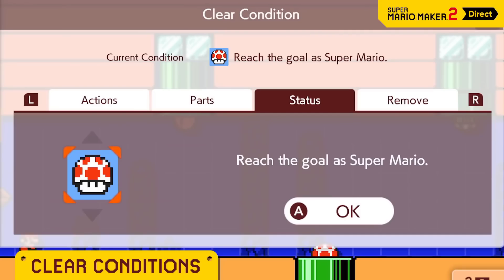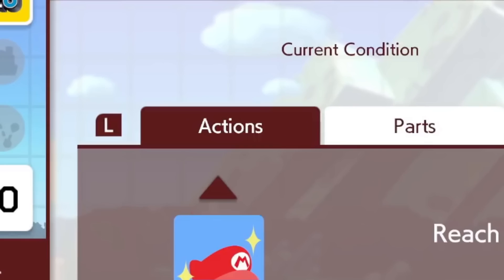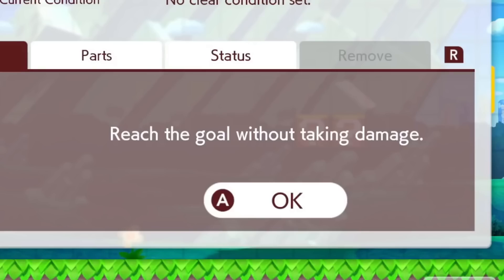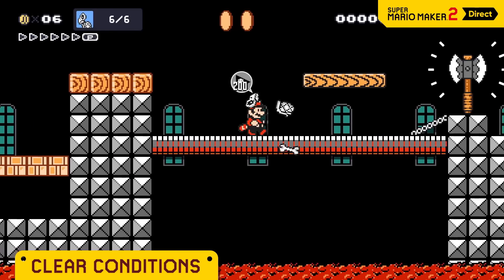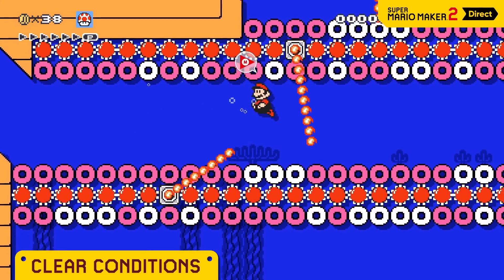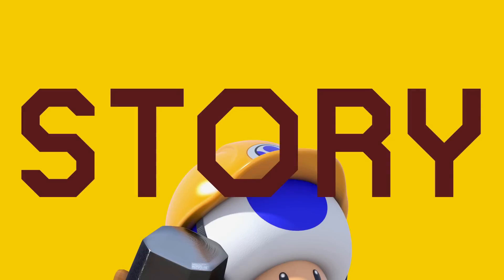Clear conditions and level objectives — this is huge. No more only reaching the end of the level; in Super Mario Maker 2 we can now have clear conditions and custom level objectives. There are basically three categories: action objectives, like "don't take any damage" or "don't touch the ground"; parts objectives, like killing a set number of enemies, collecting a set amount of coins, or collecting a specific item; and status objectives, where you need to finish the level as big Mario, with a specific power-up, or even finishing in the cloud.